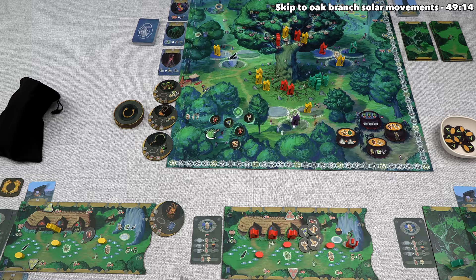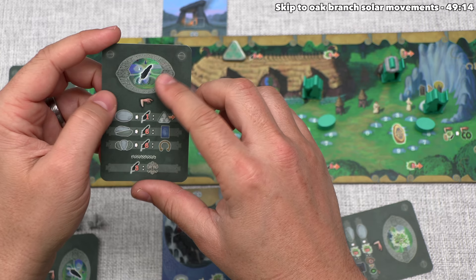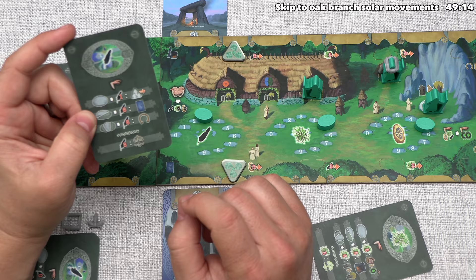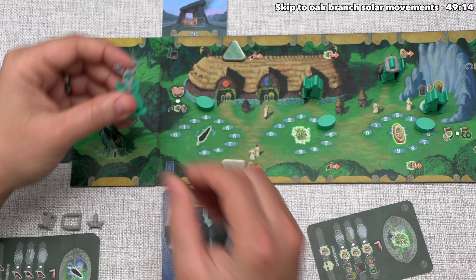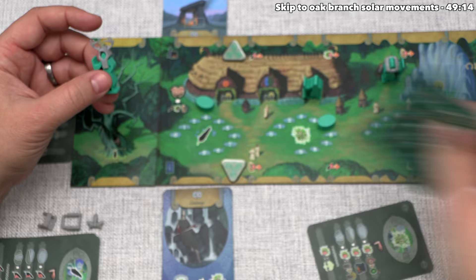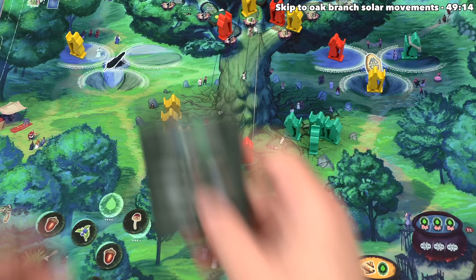Yellow is done so teal can go, and on their turn they've decided to play this card. That's going to take them to the feather temple. They don't want to do an oak action and in particular they want to go to the third stone spot. That normally would cost them six feathers and currently they only have three. However, when they send their ancient elder over, that is going to give them a two discount on the temple because it also acts as an arch druid, and then they get one discount from this creature, so that's three off which means they only have to spend three feathers instead of six. This is going to place them into the three stone spot in the feather temple and now they can take an artifact.